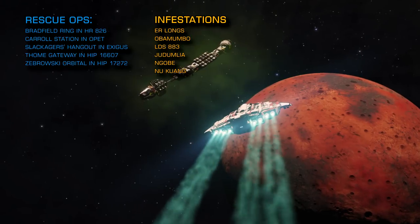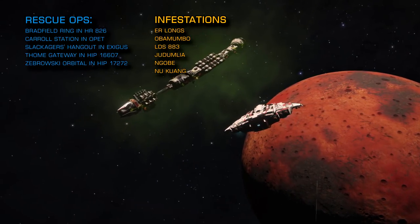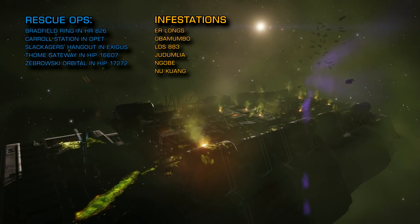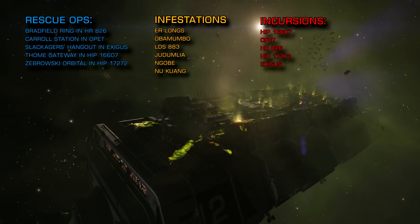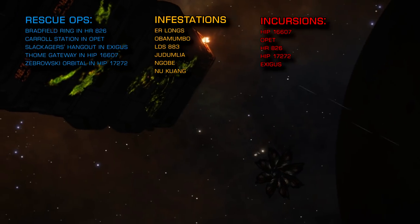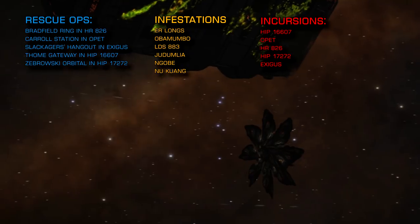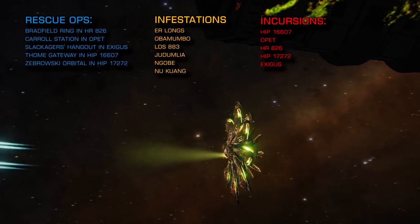For those more hardcore combat zone encounters, the following systems are under Thargoid incursion right now and will have combat zones that offer both scouts and larger Thargoid vessels: HIP 16607, Opet, HR 826, HIP 17272, and Exegus. And that's it — nothing else, just those.